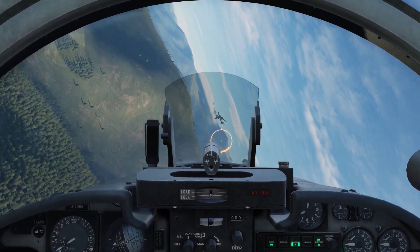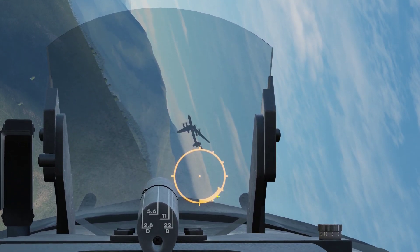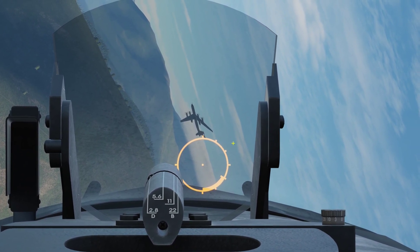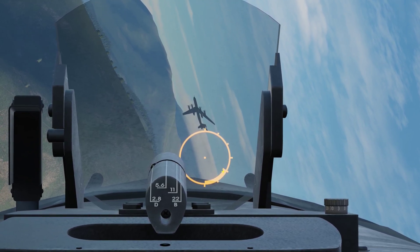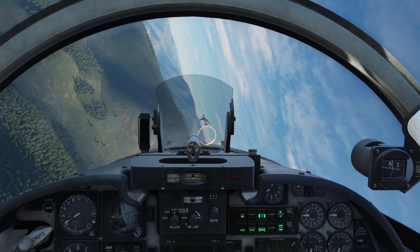Let's pause here. What we can take from the HUD right now is that we are not in range yet because we don't have the in-range indication up here. We can see the range indicator is going to move inward. Let's try to get in range and maneuver ourselves up for a shot.